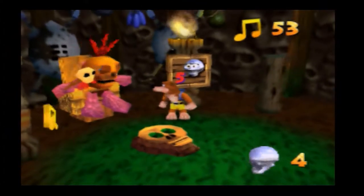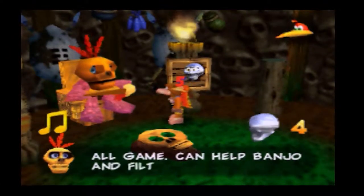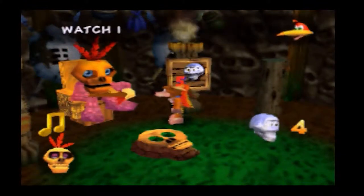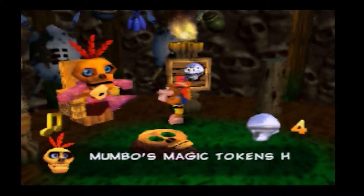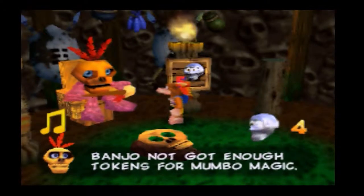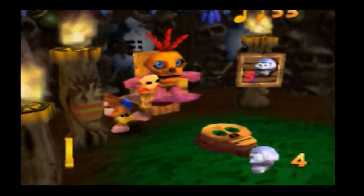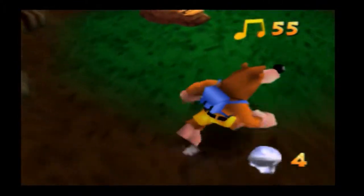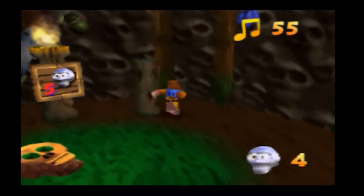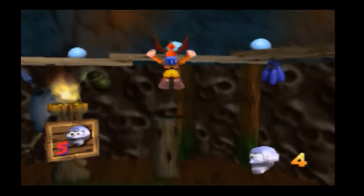Before going into Mumbo's hut, obviously jump into his eye because extra Jiggies. Jiggies are really easy to get in this world - they're going to increase in difficulty throughout the rest of the game. As you can see by that sign, we need five Mumbo tokens in order to access Mumbo's abilities to transform us, because he's not a free service. People got to make the monies, even if you're trying to overthrow an evil Gruntilda, the green rhyming witch.